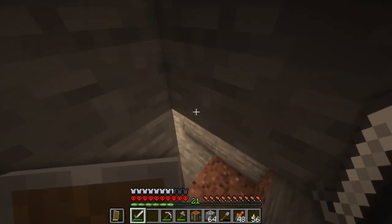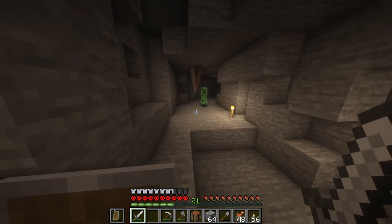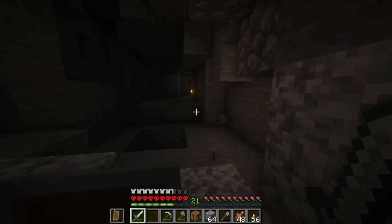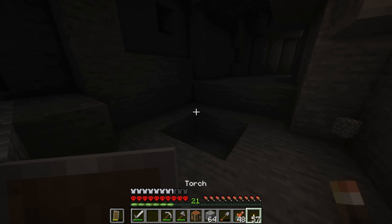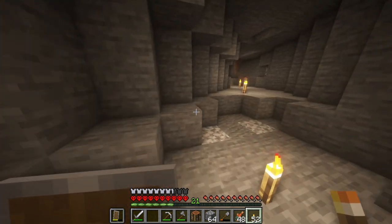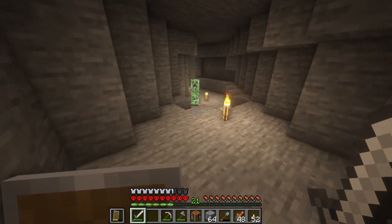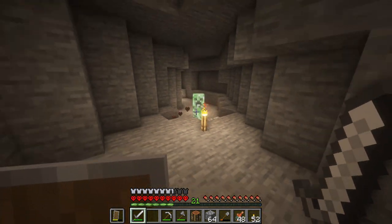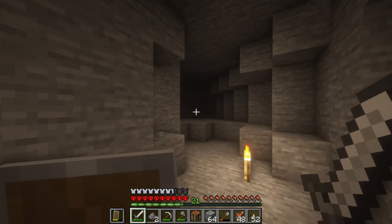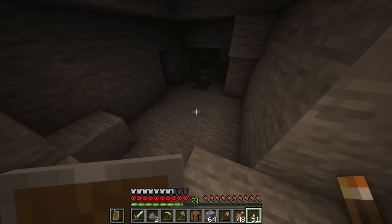There's a creeper down here, and there's also some dripstone. What I really need to do is let the creeper see me and get away from the dripstone. No — the dripstone! Actually, we're good. There's another creeper. Let's get you out of here. And you're gone, and you're gone. That was actually pretty close. There's a bunch of dripstone down here — no, there's just lichen. Why are there so many creepers down here?